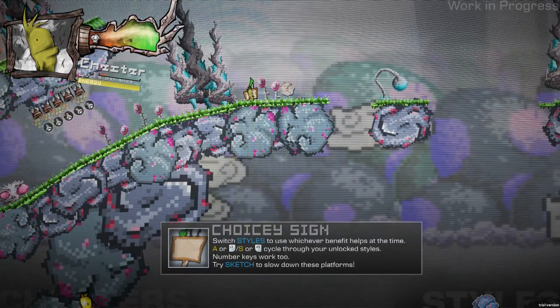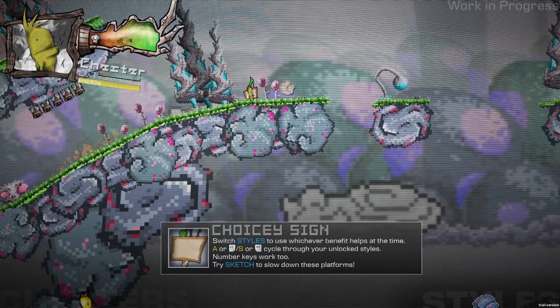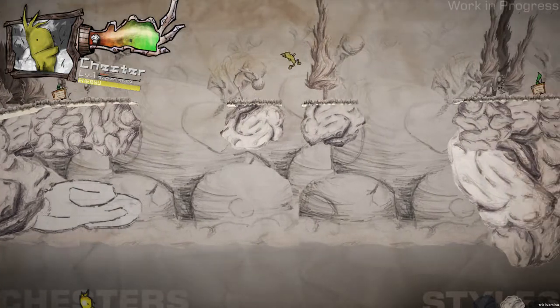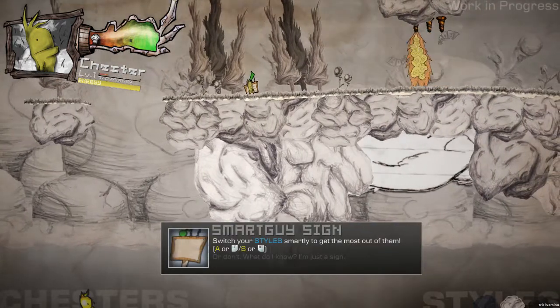Switch styles when useful to show a benefit — use the number keys to cycle through all styles. Whoa, sketch! Oh yeah, this game. Maybe I'll do a full playthrough — this game is awesome.